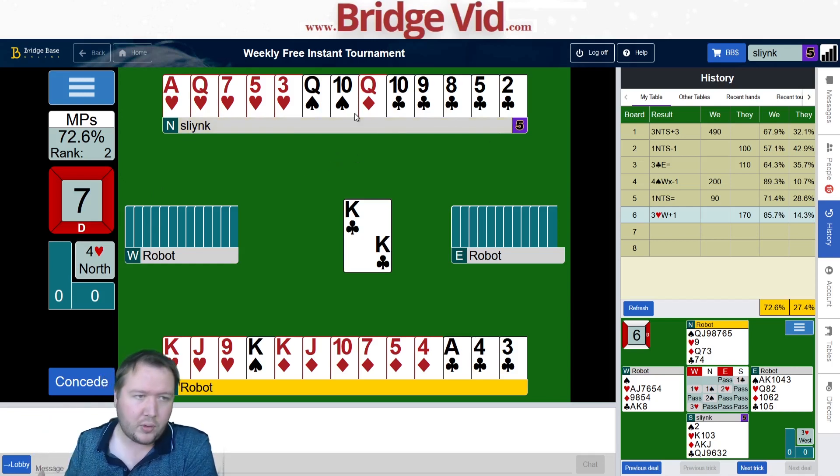Do they bid again? Do they just pass two diamonds? Do they bid three clubs? When I actually show a fit, their hand is significantly better. That being said, the king of clubs lead is an absolute killer. I've got a spade loser, a diamond loser, and two club losers — so I need to be able to throw all the clubs away. Without that, I have ample tricks for four hearts.